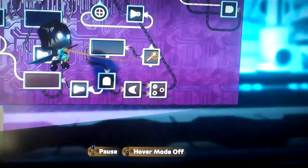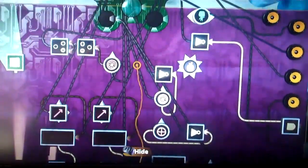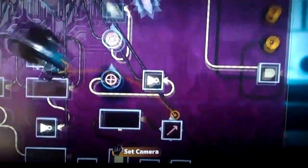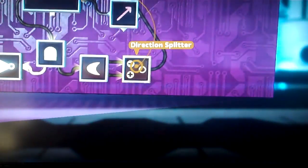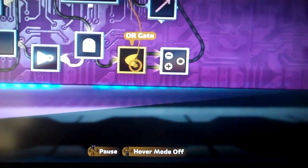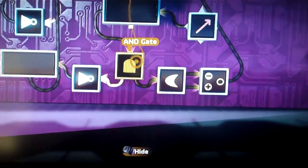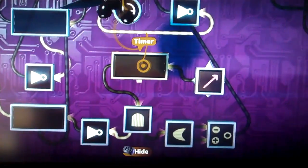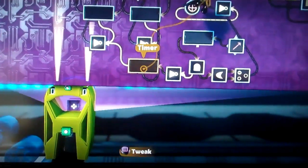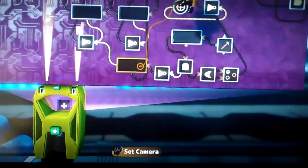Down here I have my turning mechanism. This is what grips the road when you turn. I have left and right hooked up to a direction splitter, meaning if the player hits either left or right, either one will work. It goes through this OR gate, which starts this timer. And this just checks for if you're going in reverse or not.